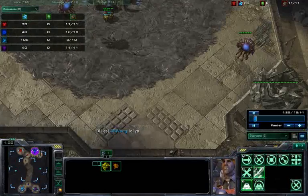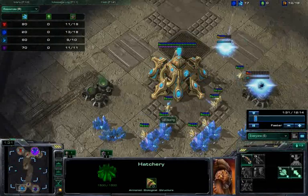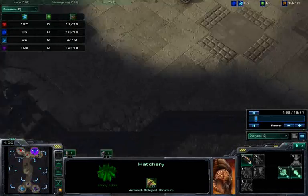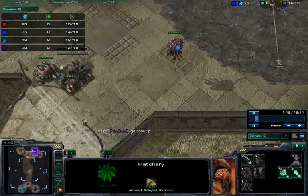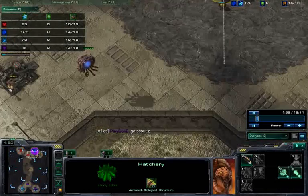A couple of things I do want to point out. If you are going to 2-gate, this is actually a great map for it, because if you pull a probe right at the very beginning of the game, you can actually sneak it into the little crannies of their base and throw down the 2-gate. The only thing is you have to watch out for Zerg — most of the time when I do this, I look for the creep, and if there's creep, I just hide on the other side.